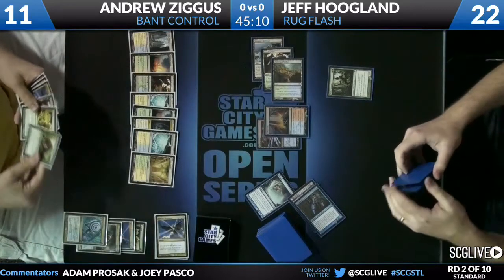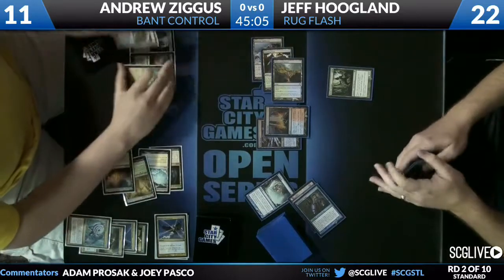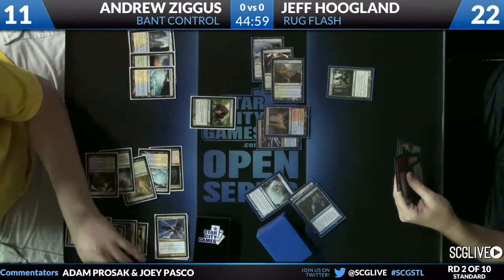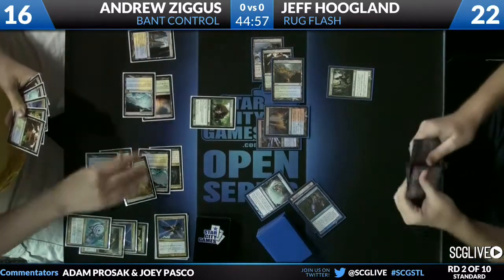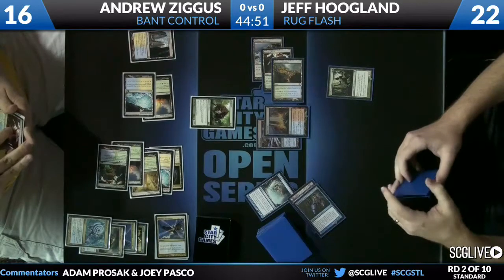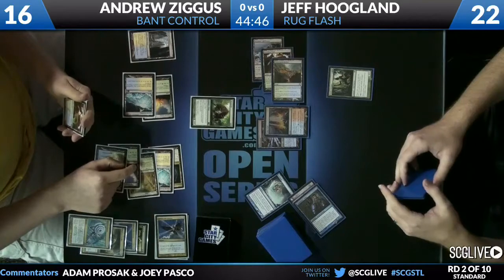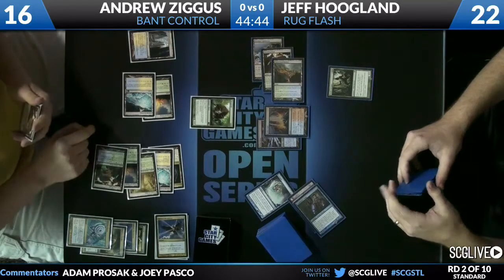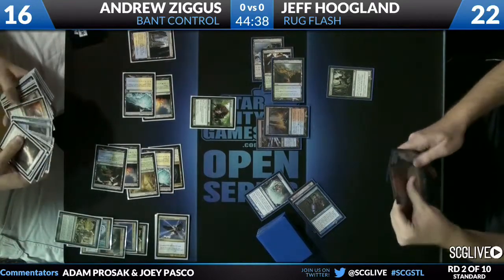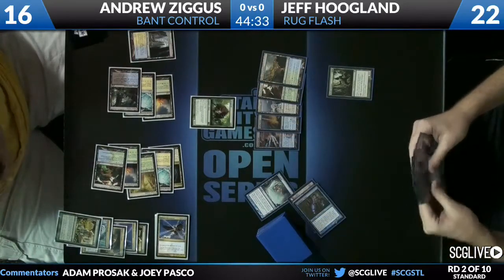I don't like flashing it in now because a Supreme Verdict can get it and there's no regeneration mana. Instead, a Thragtusk comes down for Andrew. We know Andrew does not have an additional sweeper — Terminus wouldn't matter anyway for regeneration. But Jeff is going to get to untap, and although he has to be somewhat aggressive, he'll be able to maintain parity with the Avenger versus Thragtusk. So a Farseek finds a Watery Grave.